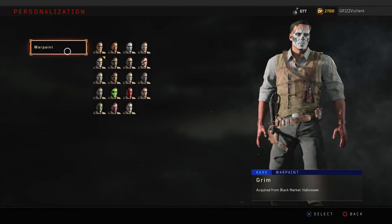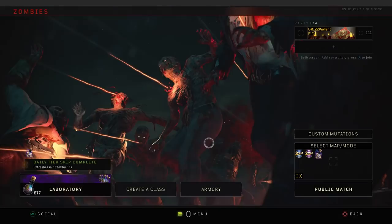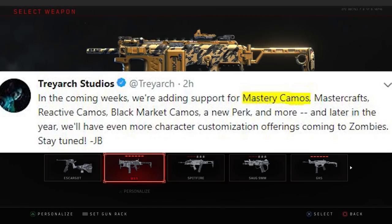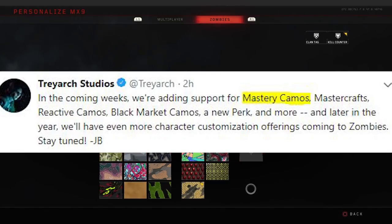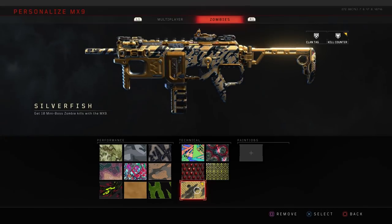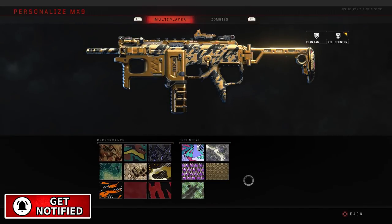There's more information coming about customization and personalization options, as well as dark matter, diamond, and gold camo — we'll have new updates on all of that with update 1.12. If that interests you, be sure to subscribe, activate push notifications, and stay up to date with the latest in the Zombies community. I'll see you in the next video.